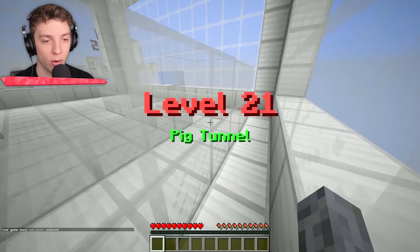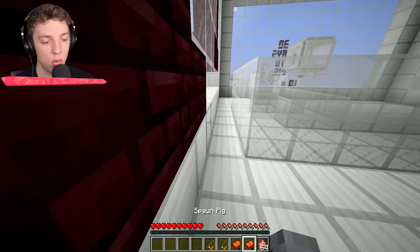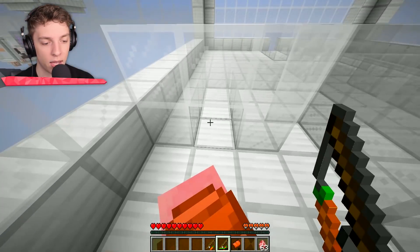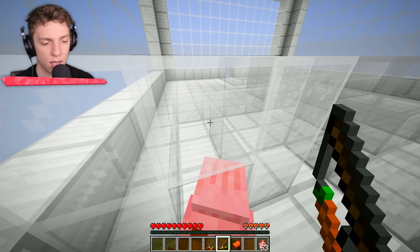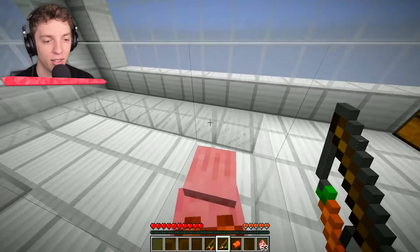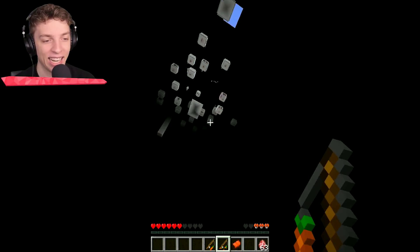Level 21: pig tunnel. We've got a tunnel and pig saddles. I think we have to ride the pig through the tunnel. Piggington, let's go! Now we're talking — all we have to do is ride this pig all the way through the tunnel and out into the void.